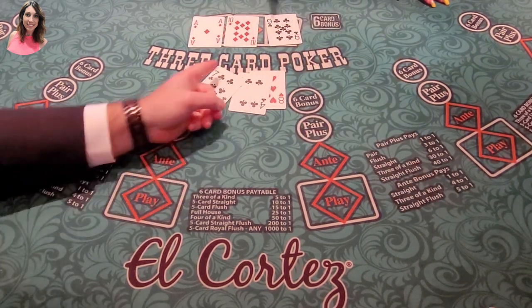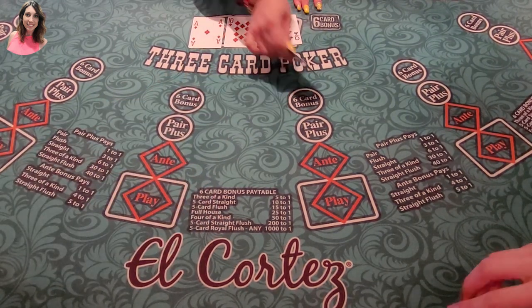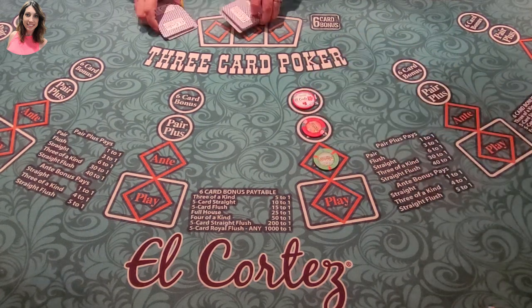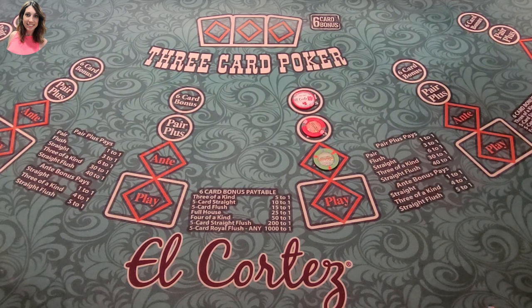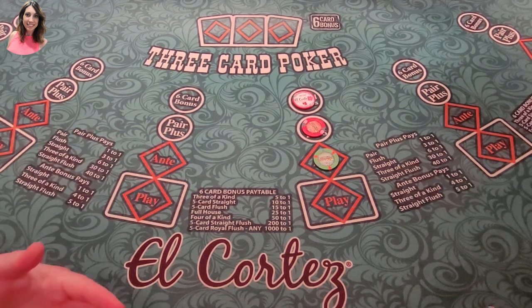Seven, eight, nine, ten — it was close. You needed a six or a jack. Close, but no cigar. So there's really no strategy with this game — it's just a game of luck. It comes and goes quickly, but you can make it all back in one hand. I've had a lot of people ask me to play it. It's pretty simple if you understand the basic poker hands.